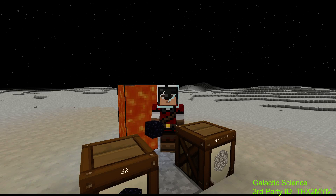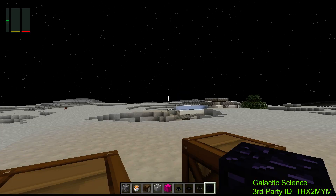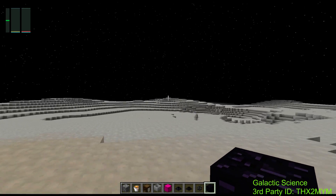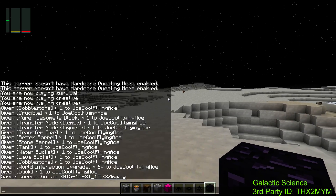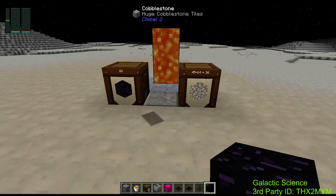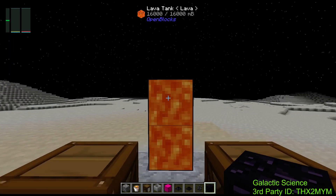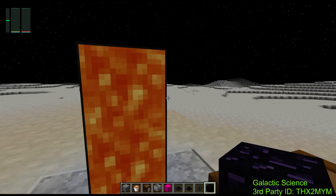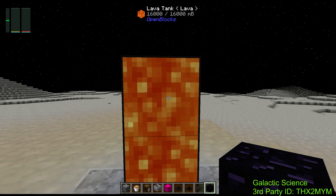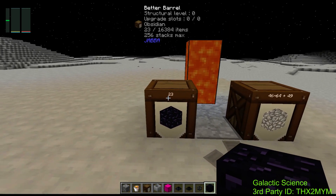Hey guys, Joko here — welcome back to another tutorial. Today I wanted to show you a cobble, lava, and obsidian station. The reason why, in Galactic Science — which is what I'm playing right now — is that I'm in creative so my oxygen doesn't matter, but one of the first things you'll start off with is you need cobble for various things: building blocks and whatnot. Lava you need to make obsidian, and it's also a very good source of energy. Just about anything that can burn will burn lava — sterling generators, 200,000 RF, about an eight-minute burn time.